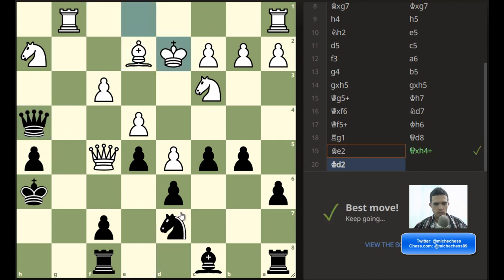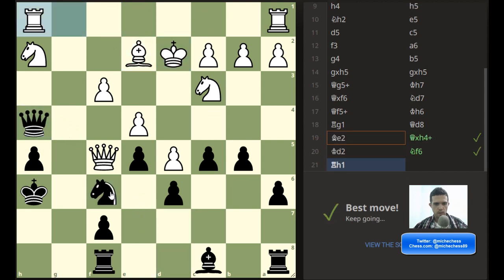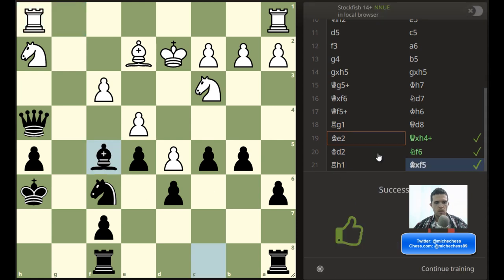I'm going to play it. Check, they move, knight f6. And if they move the rook, I just take the queen. Yeah, that has to be good enough.